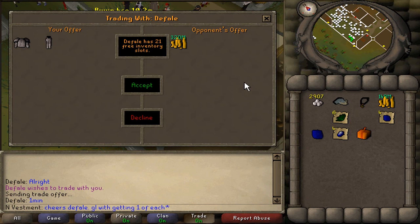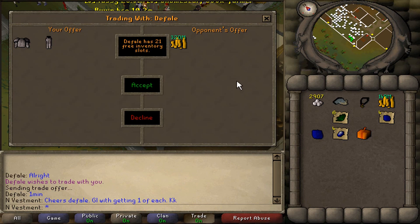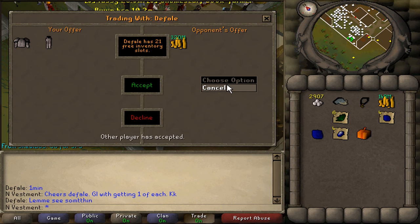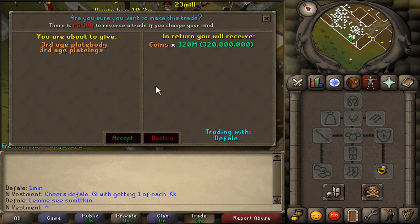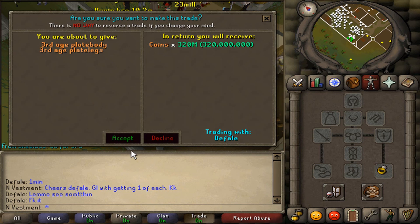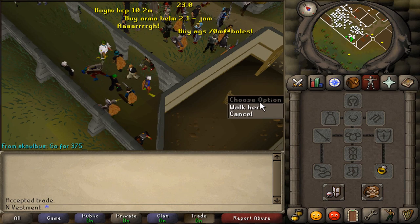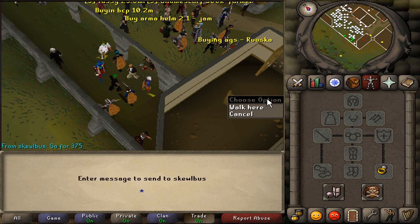This pretty much covers it for my first installment of this merch series. Again, the purpose of this was not to serve as a money-making guide, but to detail the basic principles of merching and hint on how to apply them. Some content to look forward to in this series will include merching at different bank values, third age items, how to dump items during a crash without a huge loss, and quick hints at items with huge investment potential. I hope you guys enjoyed the information. Please subscribe, like, and leave a comment if you found the video helpful and would like me to continue this series.